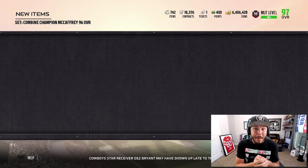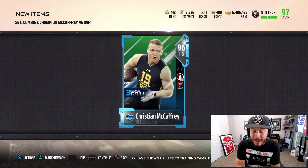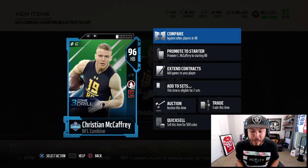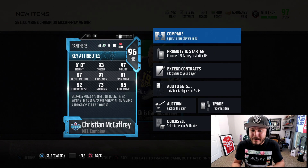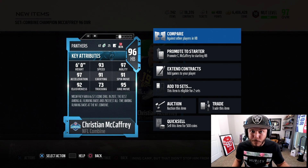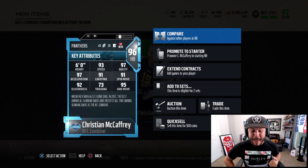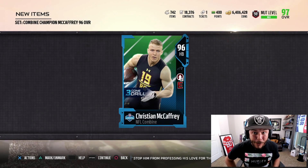It's going to be Christian McCaffrey — remember his 82 overall card at the beginning of the year? I tore it up with him. 96 overall Christian McCaffrey right here. He's going to Go Deep with 93 speed, 97 agility, 97 elusiveness with 91 catching, 91 spin, and 95 juke. I wish he was a little bit faster, but I really like this card.